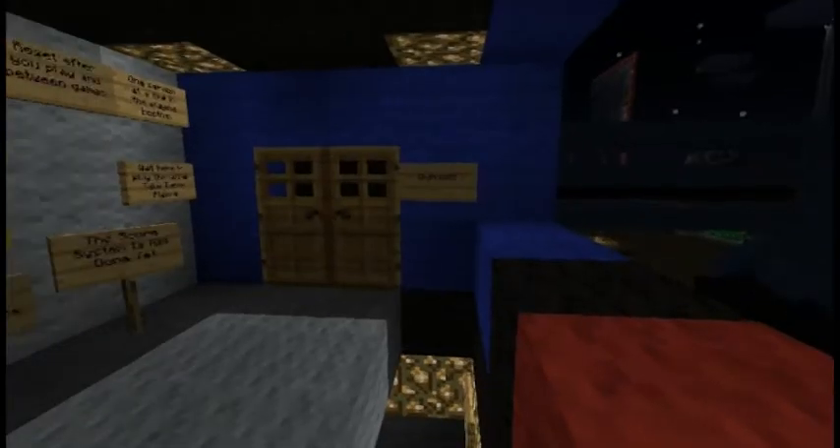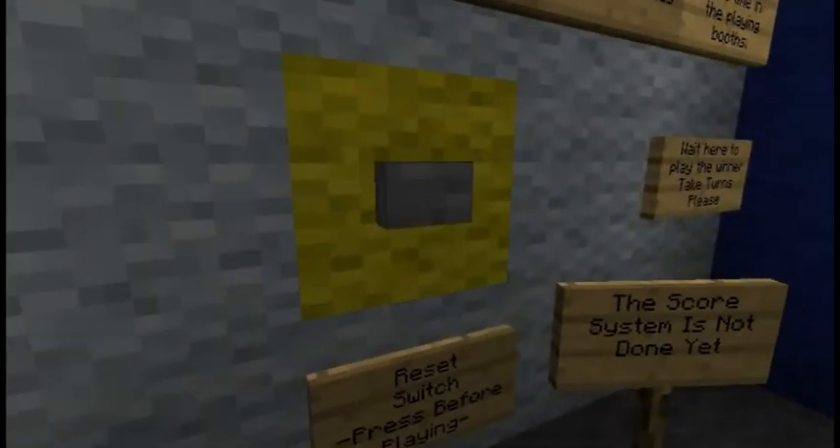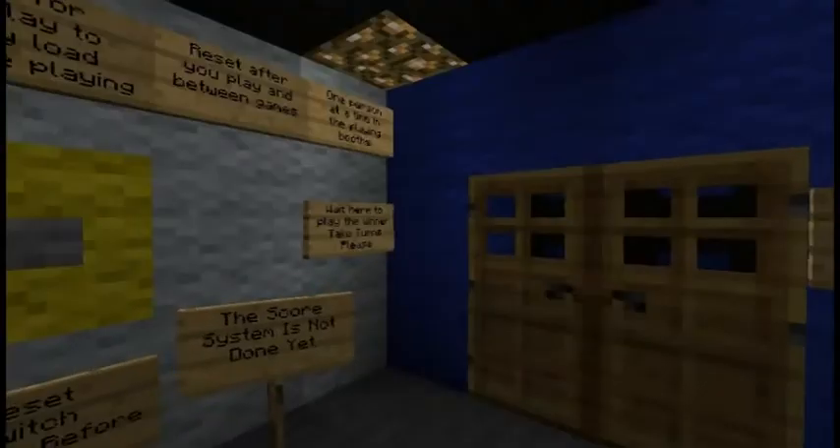So I've built this tower here — you just walk up, it's quite a long way up really. You get up here, here's the lobby, there's some rules, there's a reset button. You always have to hit that before you play. So you hit that and it resets the board to blank.